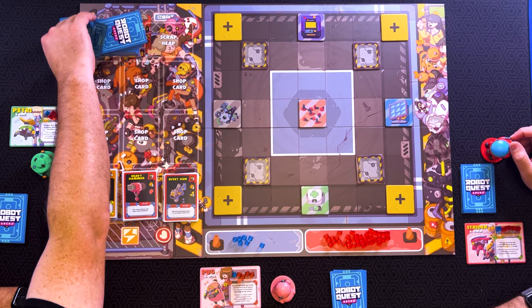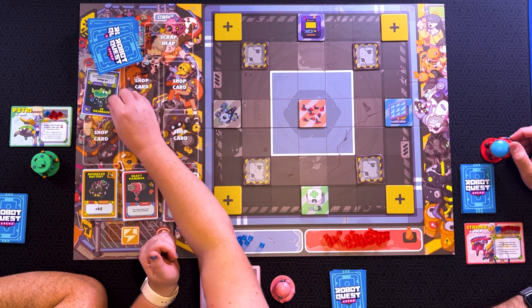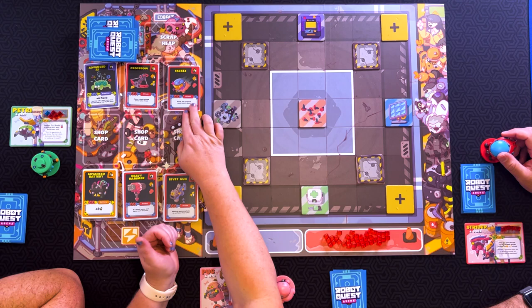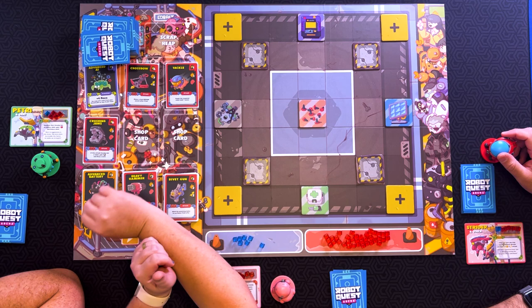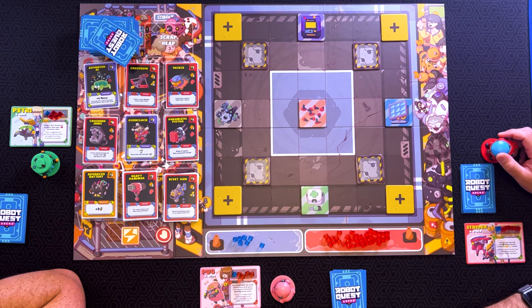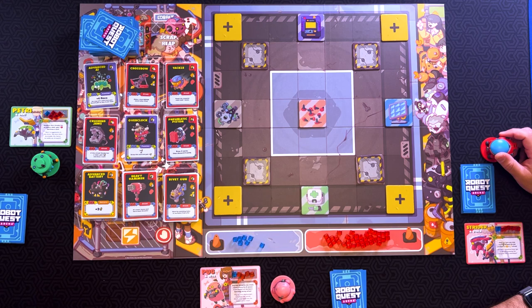Can I do it? Yes, you can. Go ahead. That's upside down. So, we're going to have the advanced AI card, which is a four-move card. Crossbow, which is a three-damage, five-range card. Tackle, which does one damage and knocks the target back. Crushing Claws, which does three damage and gives you energy if you knock someone out. And Overclock, which gives you three energy or scrap the card to get four energy. And finally, Mnemonic Piston — one damage, draw two cards, then discard two cards. So, that is our shop.